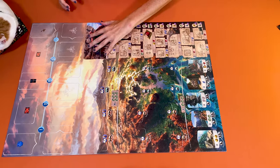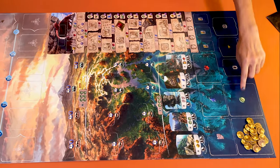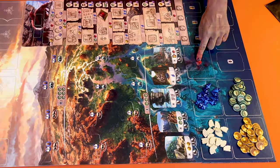Here is the lost temple itself. Place the supply board at the bottom here and place all the resources like gold, compasses, tablets, arrowheads and jewels.